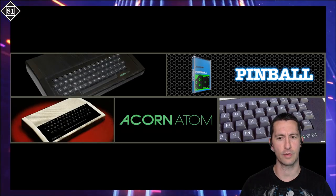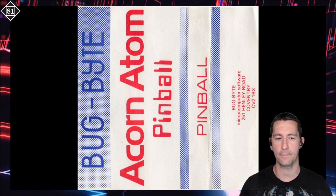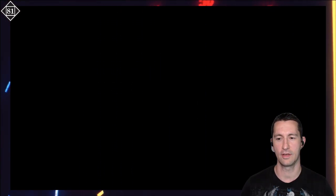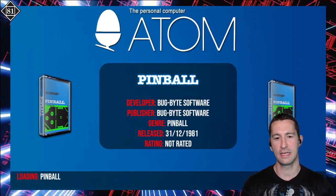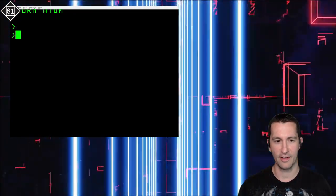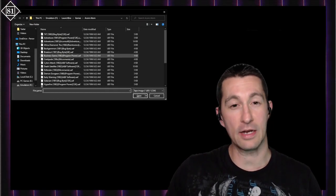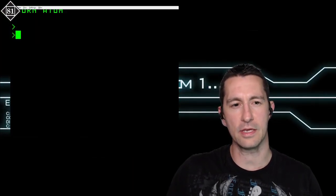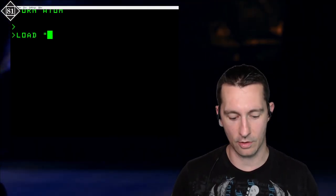We have the jewel case and the entire sleeve — usually the instructions or how to load the game came from the inside sleeve when you pulled it out. At some point in 1981 we got Pinball on the Acorn Atom by Bug Bite Software. Let's see if it runs — fingers and toes crossed. First we load that tape. We want Pinball. This is going to be where we have to hear the amazing load sounds.